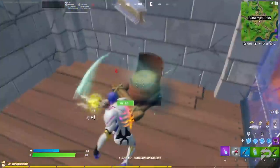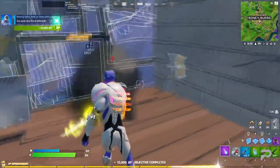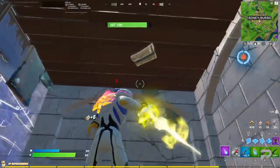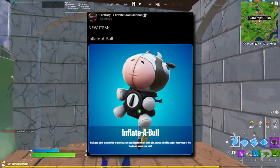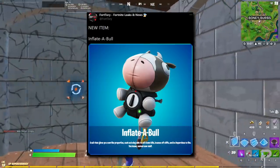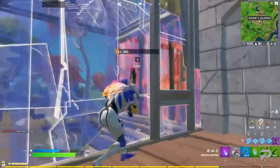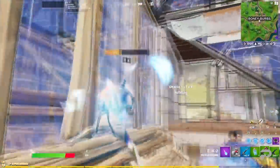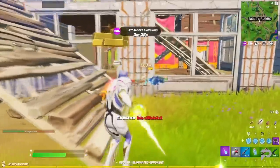Cosmetics aren't the only things that dataminers have managed to scoop out of the files this patch, and there are various new items that seem to be heading to the island over the course of the next two weeks. First up, we've got the Inflatable. This is a suit that gives you cow-like properties, such as being able to roll down hills, bounce off cliffs, and be impervious to fire — just some normal cow stuff.